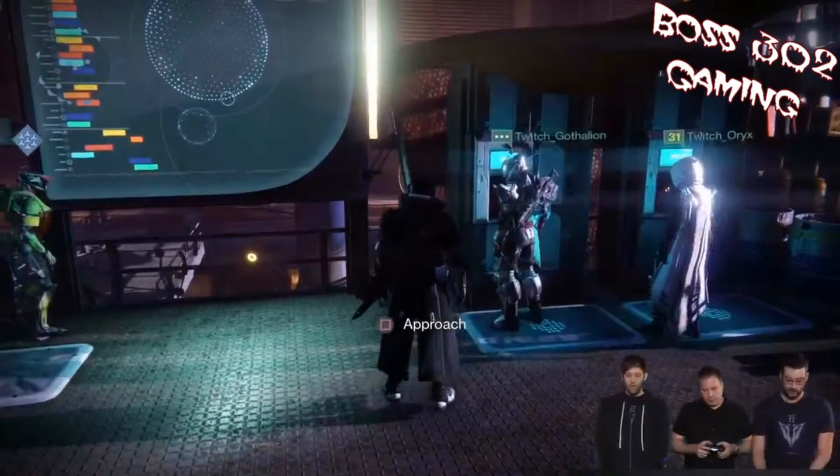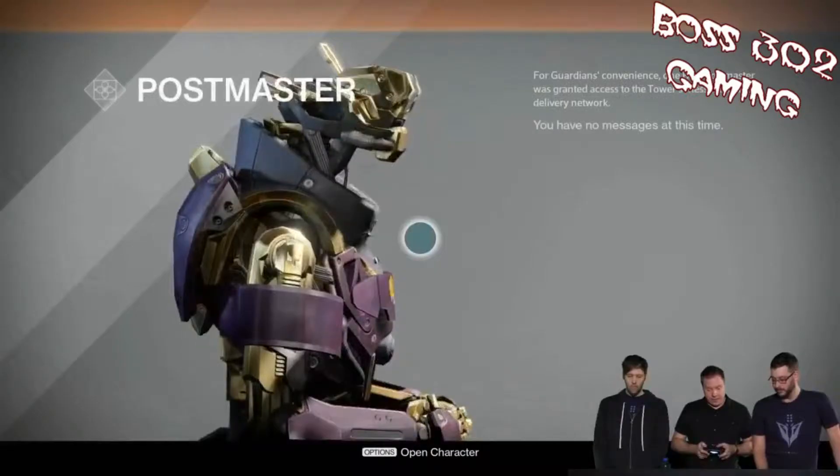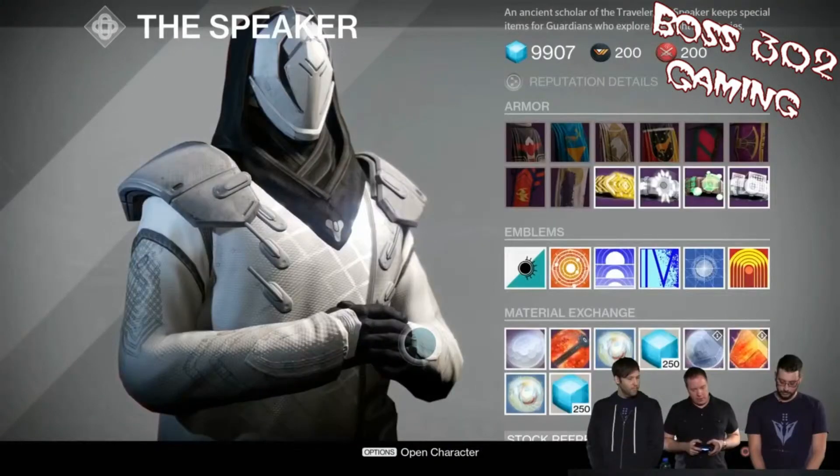In the Reef you also have your vault storage, so you don't have to go back to the Tower — both are exactly the same. The Cryptarch is also in the Reef, along with the Postmaster. They didn't really show where the Cryptarch is, but he's going to be no different than the Cryptarch in the Tower, so don't believe any rumors that he'll be better or different.